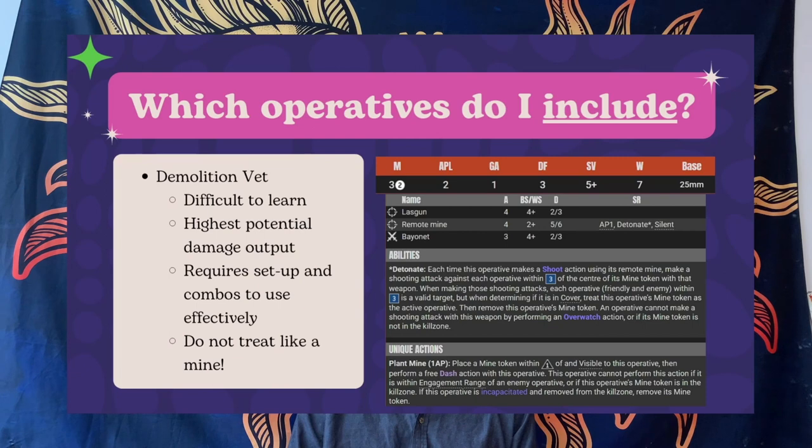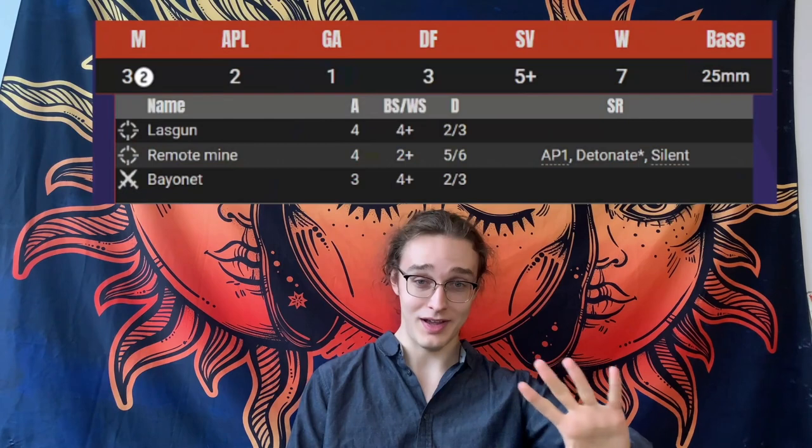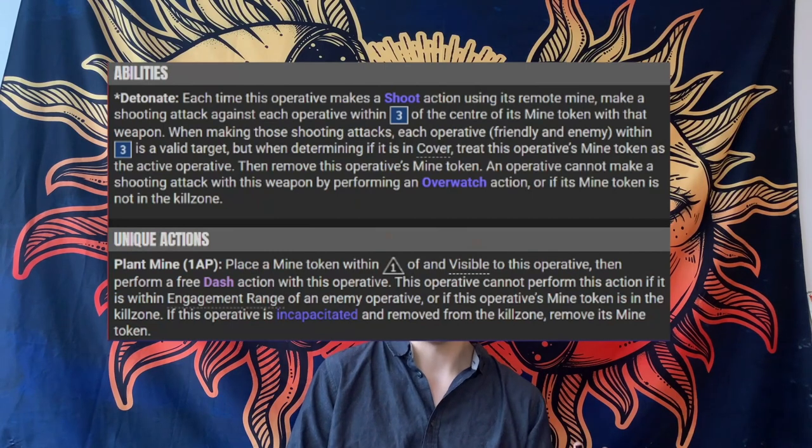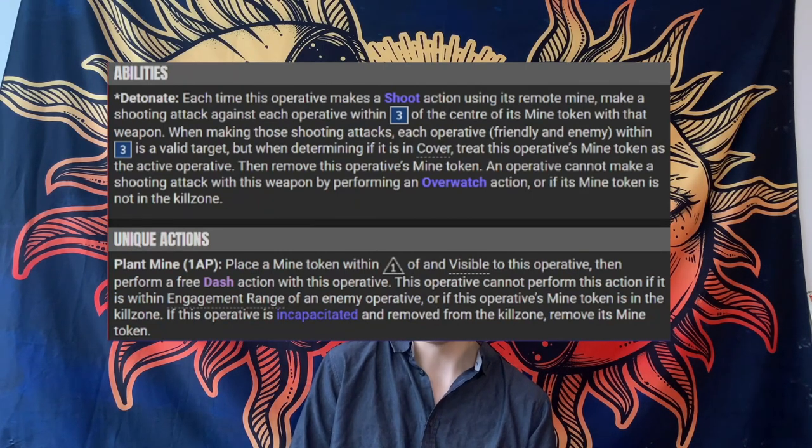The demolition veteran is the most difficult operative to use on the team. When researching this video, I found other players had him in the 'bad' category, which is interesting — because you should understand him as an 11-inch range, two-plus crack grenade with a three-inch blast that also goes through walls. It's an amazing weapon. It can often one-shot intercessors. Don't sleep on him.